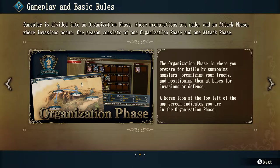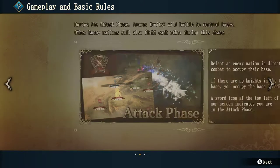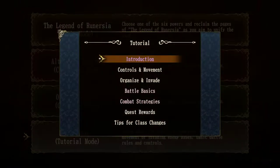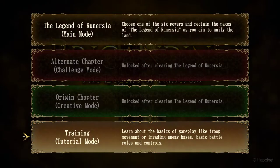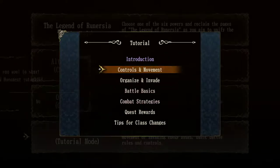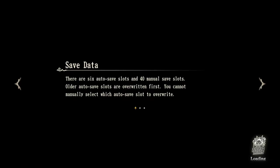A horse icon at the top left of the map screen indicates you are in the organization phase. During the attack phase, troops will battle to control bases. Other factions will also fight each other during this phase. Defeat an invasion in direct combat to occupy their base. If there are no knights in the target base, you occupy it immediately. A sword icon at the top left of the map screen indicates the attack phase. Let's start.